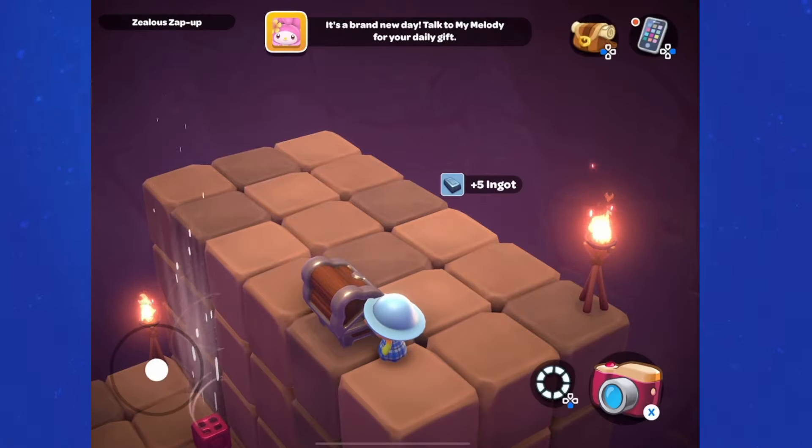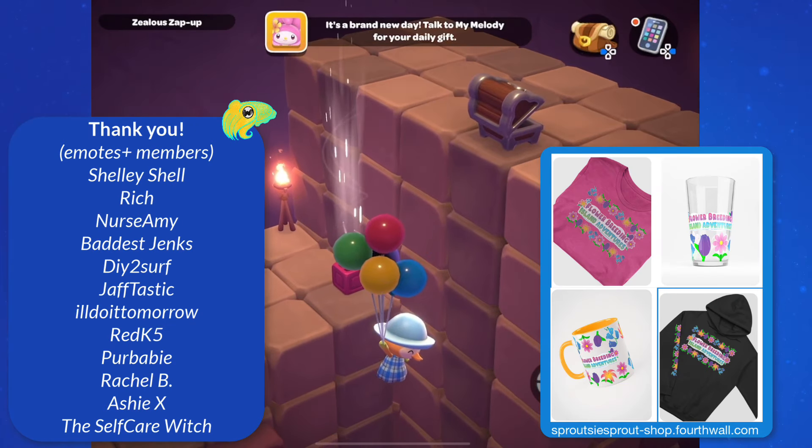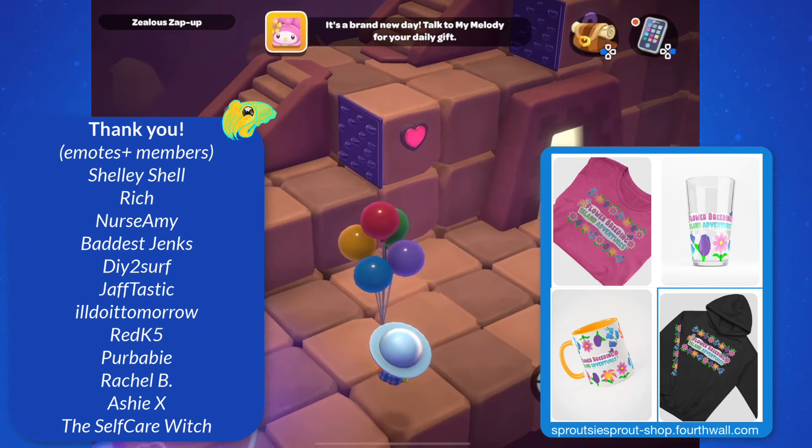So hopefully this helps you with the Zealus Zappa on the fourth level of Merry Meadow in Hello Kitty Island Adventure. Subscribe for more Hello Kitty Island Adventure content and turn on notifications to find out the next time we go live.